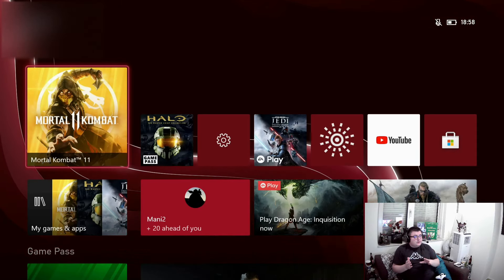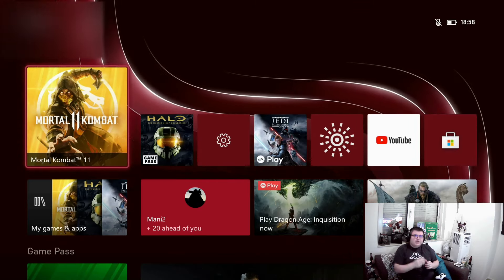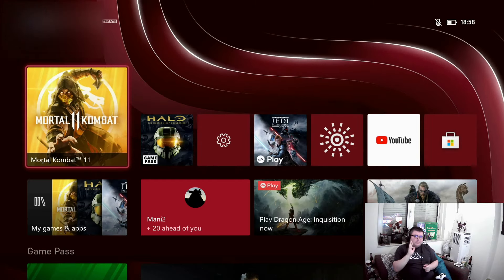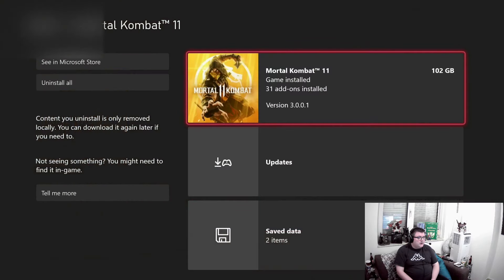They also have a new character pack with three new characters: Rambo, Rain, and Mileena. Let's first check out how much it will take on your drive — and that's 102 gigabytes.